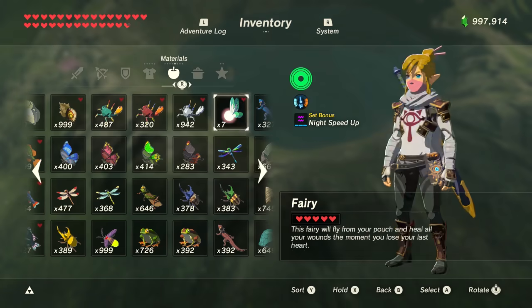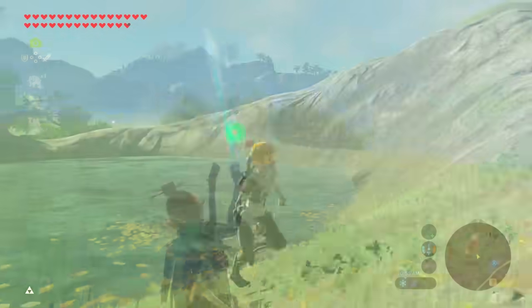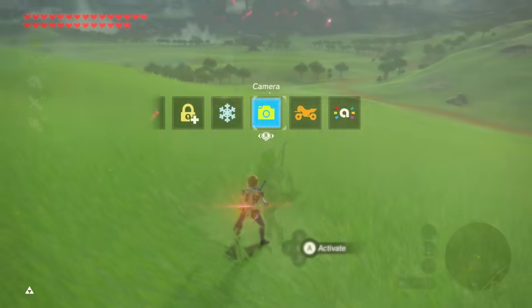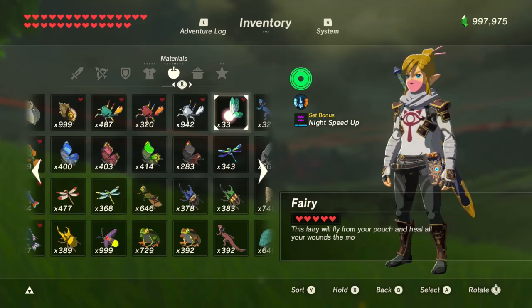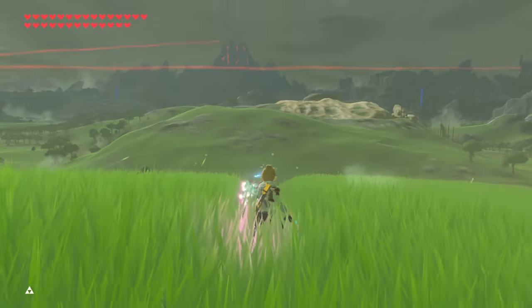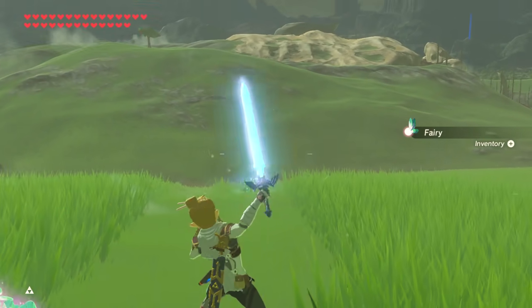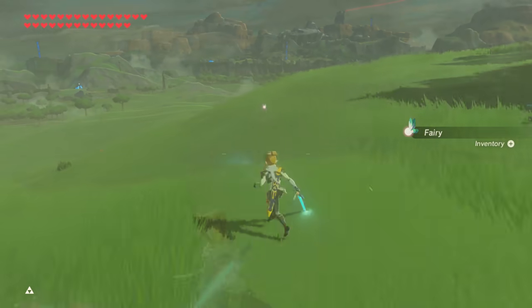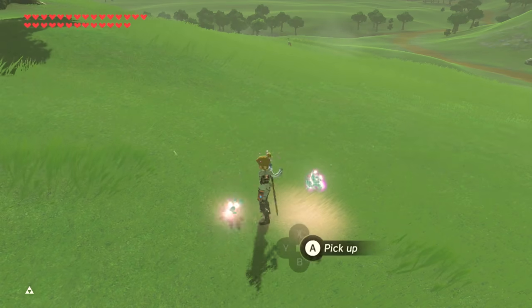The second method allows you to constantly collect as many fairies as you like, but it can take some time. Fairies can also appear from cut grass, so you can go somewhere with a lot of grass. Do the glitch until Link has several fairies in his inventory, then cut grass and collect those fairies, then do the glitch again and cut more grass. Don't go too far away or the fairies will disappear, and don't sit at a fire or the fairies will disappear. When you've cut all the grass you can, collect all the fairies, save and reload, and repeat.